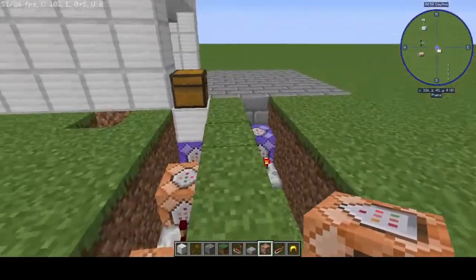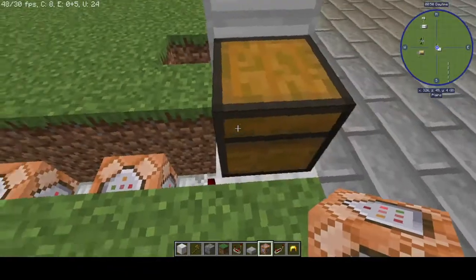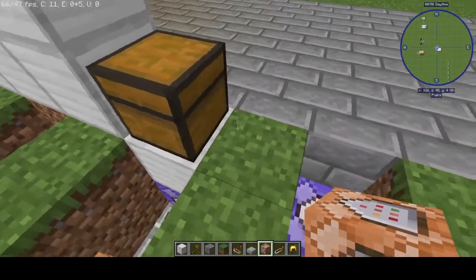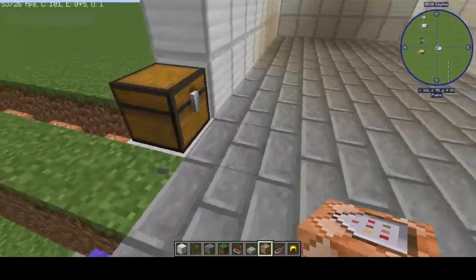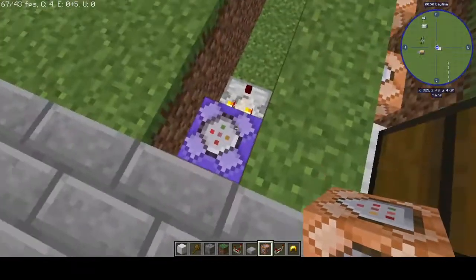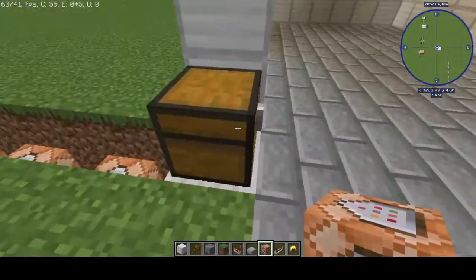And by the way, now if you put the item that you had into the repeating command into the chest, it should open as it does with me. Just put in the item that you put into the repeating command. So hence I had the golden helmet — you're going to want whatever item you had.